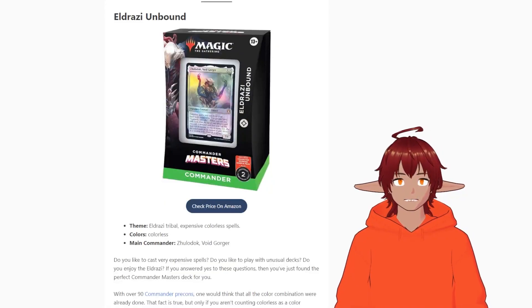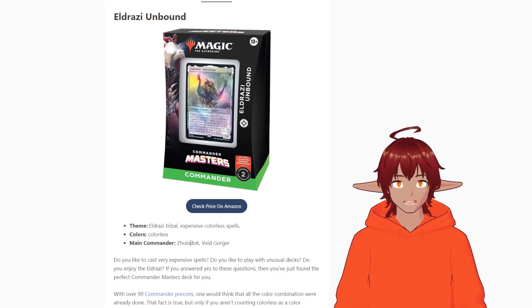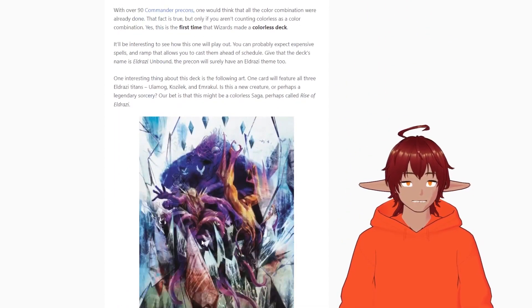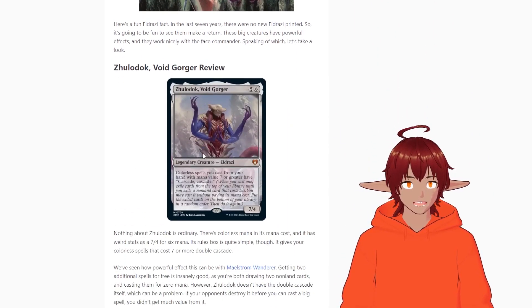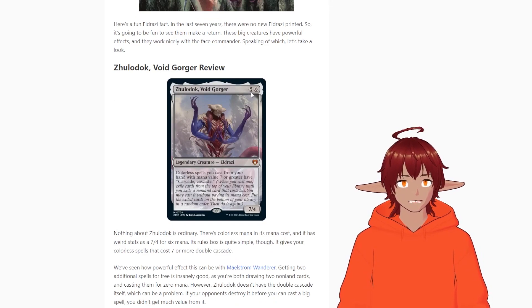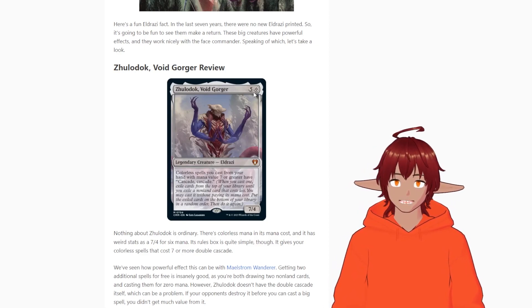We're over here on Card Game Base's website. This is the Eldrazi Unbound deck — it is an Eldrazi creature type, expensive, colorless deck. The main commander is Zuladok, Void Gorger. Zuladok is a legendary creature Eldrazi, a 7/4 for five and an additional colorless mana. I think the extra colorless is just to show that the deck is filled with Wastes.